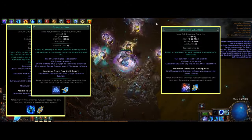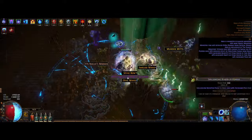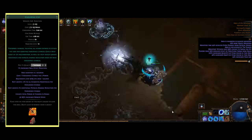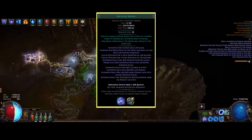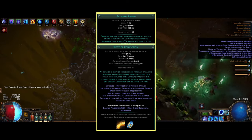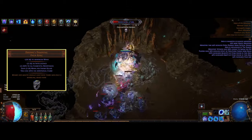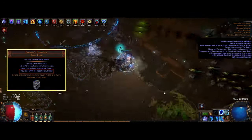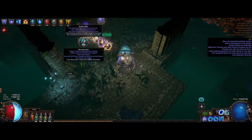Sigil of Power is another skill we're using for bosses or rares to provide some extra flat lightning damage when standing in the sigil. We're also using Enduring Cry with Call to Arms for some extra endurance charges and life regen. To boost single target, we're also using an Arcanist Brand linked with Wave of Conviction for exposure, and also Conductivity and Elemental Weakness to lower lightning and elemental resist on enemies. Using Doedre's Damning lets us have one additional curse, which is very strong early on.